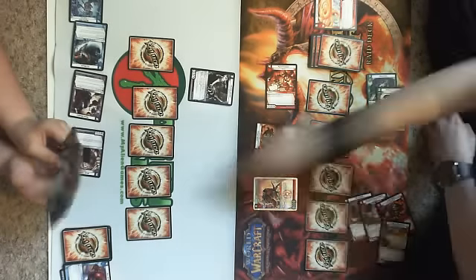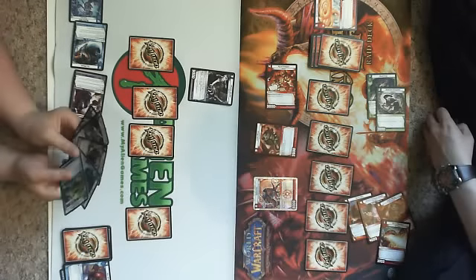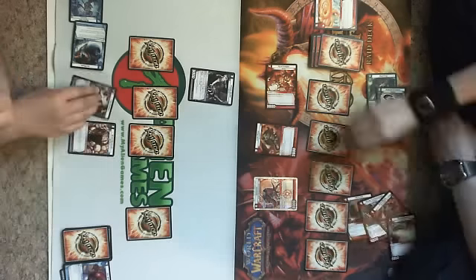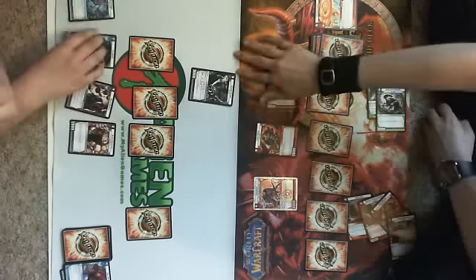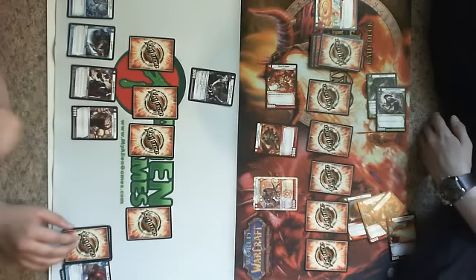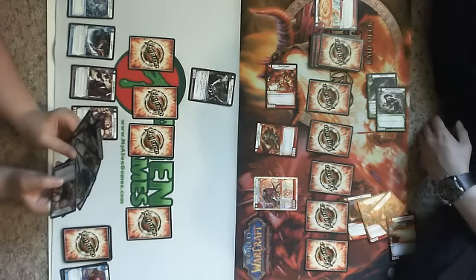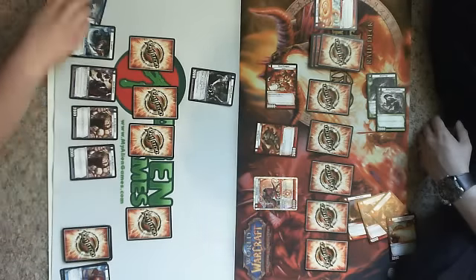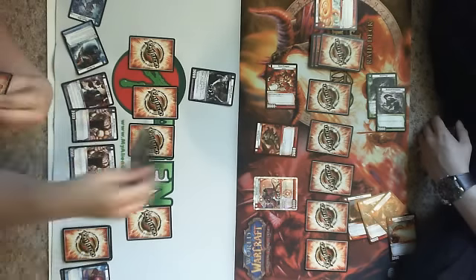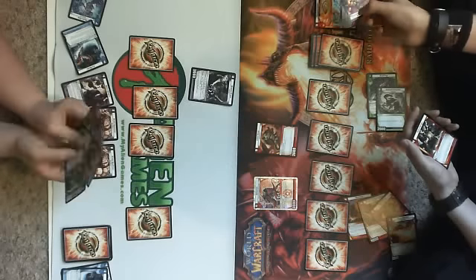I'll take it. Break. No shield blast? No. Your turn. Just so you know, he doesn't die if he blocks — it's only when he attacks. Are you serious? Yeah. So I draw and charge. I use Ice Blade — he goes away, back to my hand.